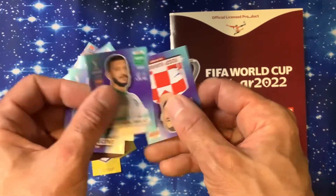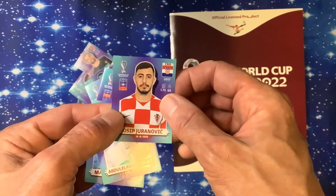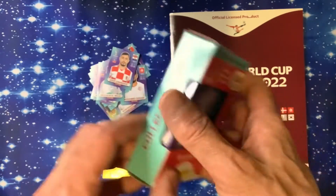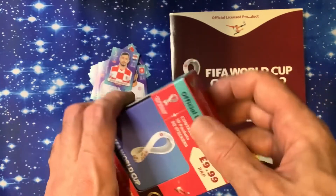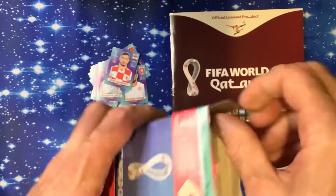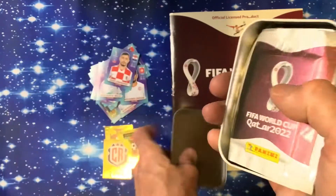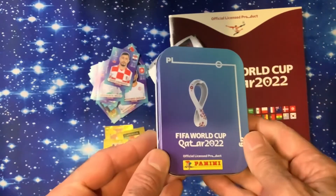Maliki and Ranovic — that's the multi-pack done. We've got 10 more packs to go with this lovely tin. You can get a blue version and a maroon version of the tin at £9.99. I don't think you're guaranteed a special sticker, but you never know — we might get Ronaldo in here somewhere.